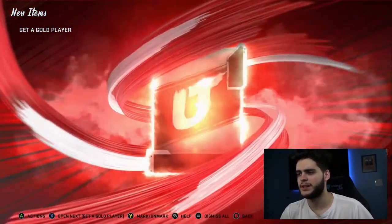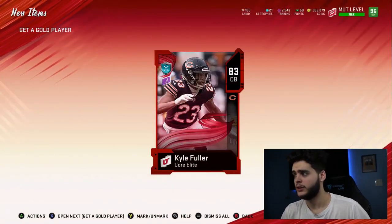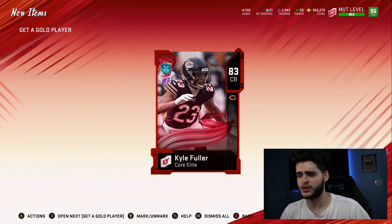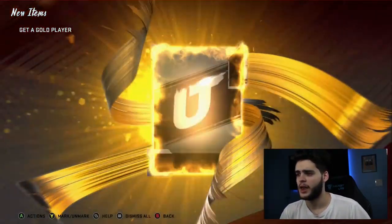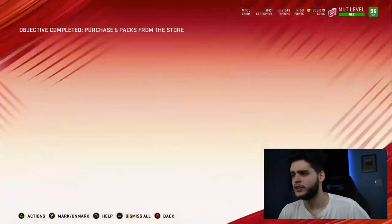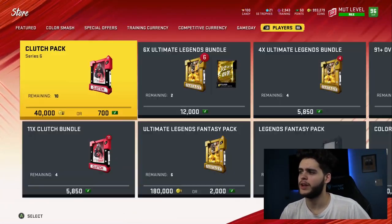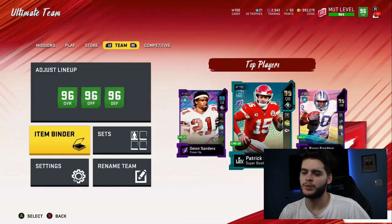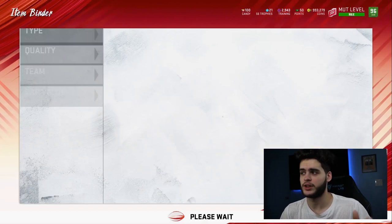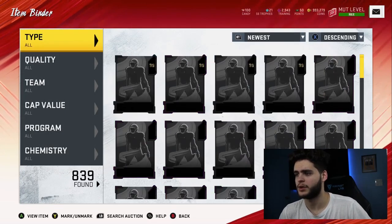Let's see what we got here on the base elite — we get Kyle Fuller, 83. These have not been so bad. Pull rates must be up on these because they're going way better than usual. Kind of surprised, and another gold — that one wasn't great. Let's just check the price real quick, and if that checks out we'll go into another one or just go check out the stats. We have to save coins for Golden Tickets, which are very, very soon.